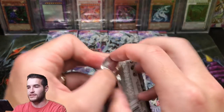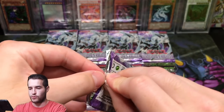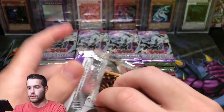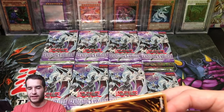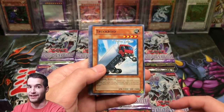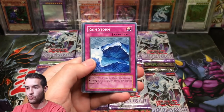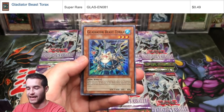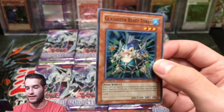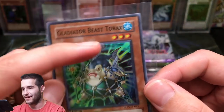Three packs left on the first ten. We're going super fast here. Pack 7: Summon Cloud, Demacari, Rainstorm, and a Gladiator Beast Torax — there's a very chunky Gladiator Beast, looks like a fish. And he is — definitely a fish.